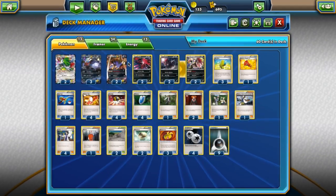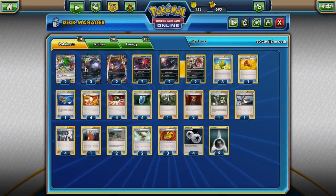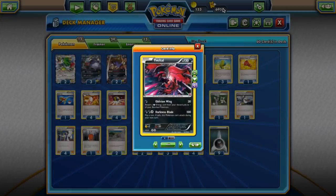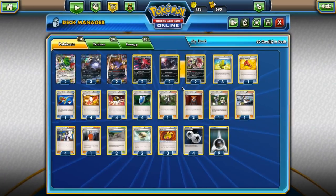Another Pokemon we are playing here is 2 Yveltal EX. Oblivion Wing is a nice way to get energy back from the discard pile, so that you can later use Dark Pulse on Darkrai and deal a lot of damage. This guy also allows us to bring some energy back, and it's pretty pesky at 130 HP — really hard to get rid of for a lot of decks.